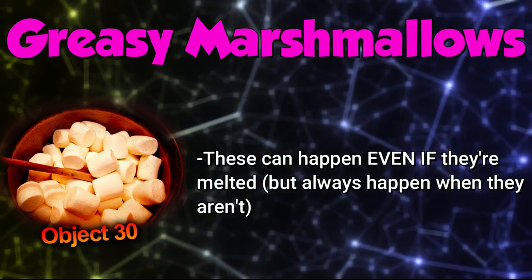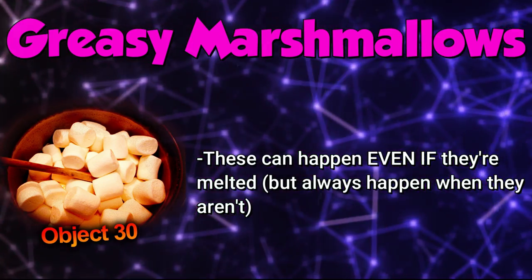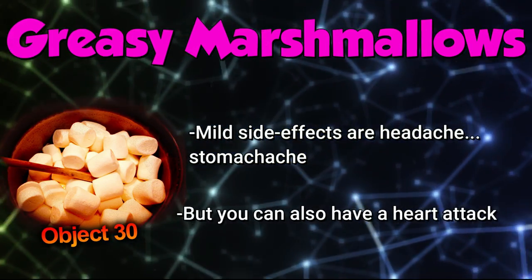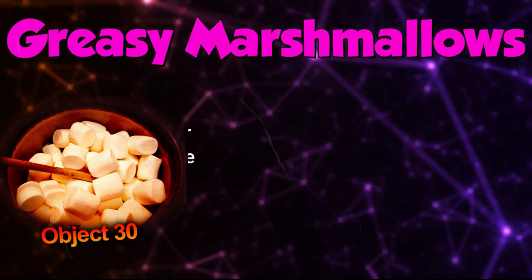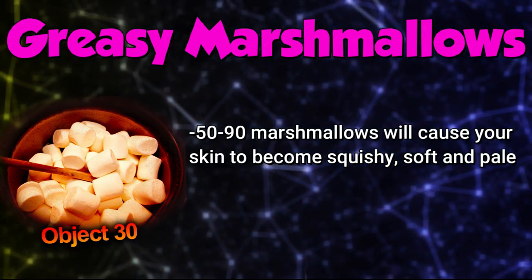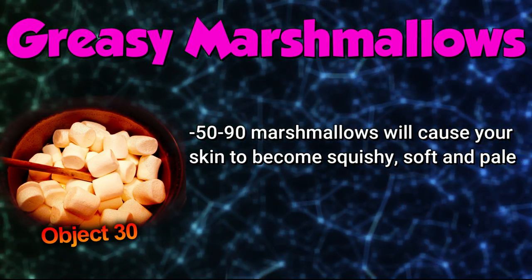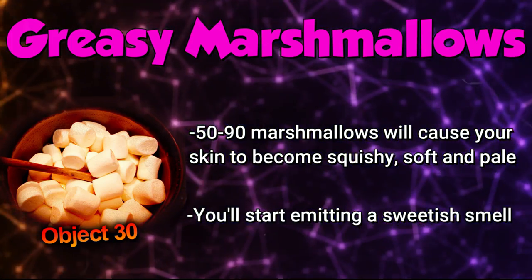Now for the side effects. These side effects can happen even if you melt the marshmallows down like you're supposed to; if they're not melted, it'll instantly have these effects. The mild side effects include headaches or stomach aches, but you can also get a heart attack from them too. Eating anywhere from 50 to 90 melted marshmallows will cause your skin to become really squishy and soft, and it'll start to become really pale as well.